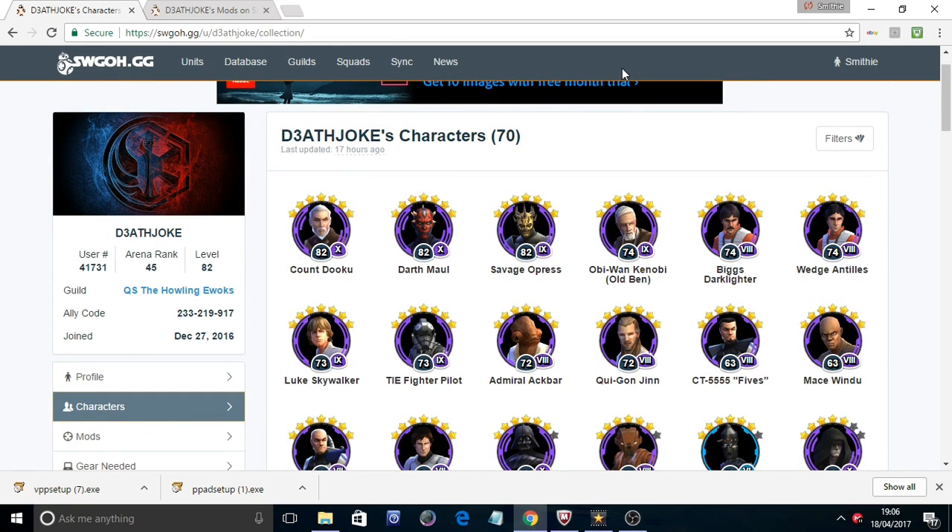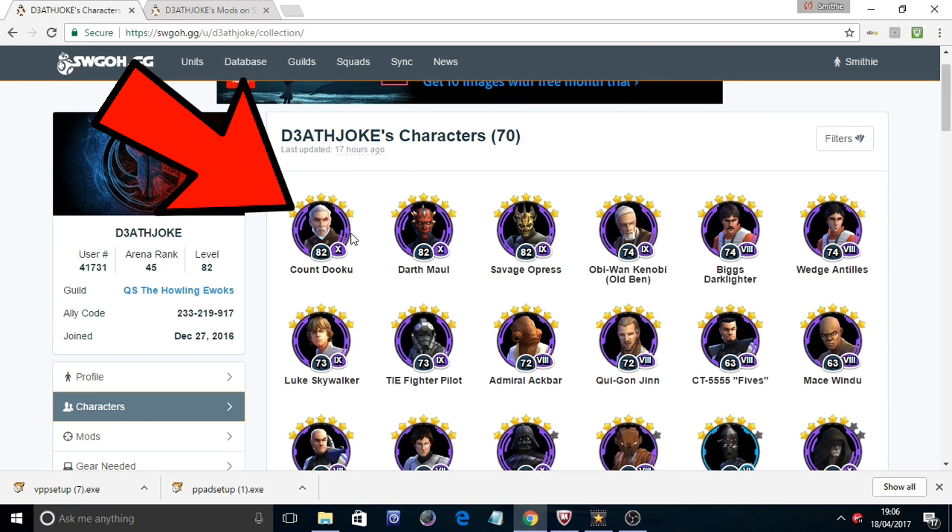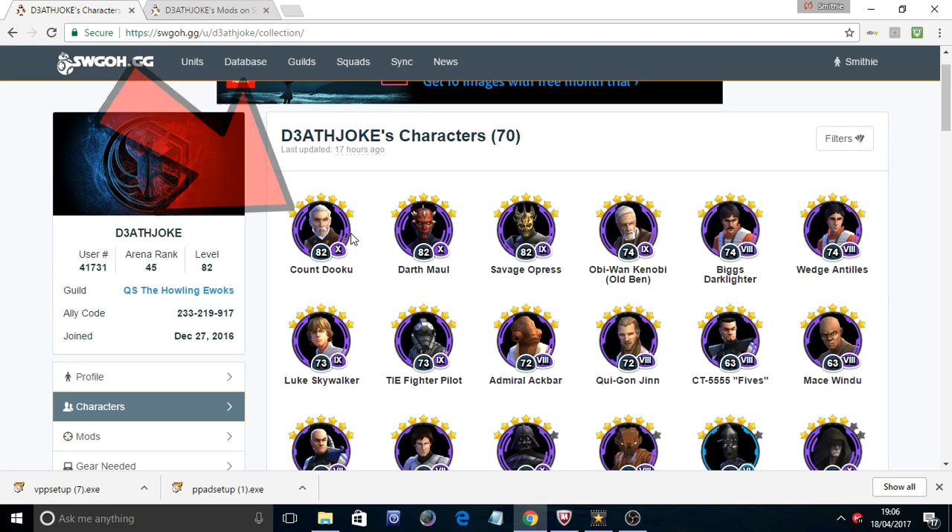Looking at Deathjoke's collection — he's a fairly new player with a current level of 82. His highest character is Count Dooku at gear 10, so he doesn't currently have any gear 11 characters, but that's quite normal considering the level he is.